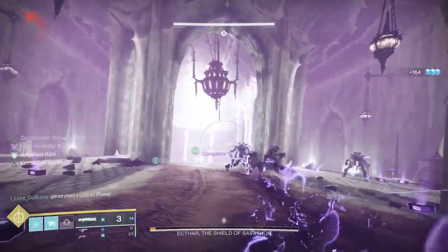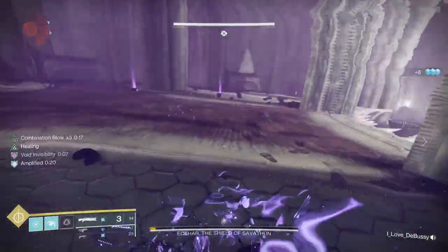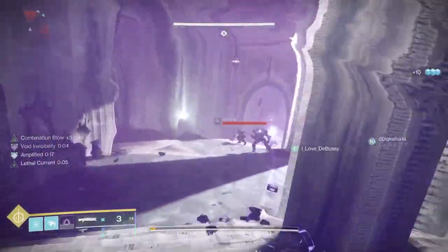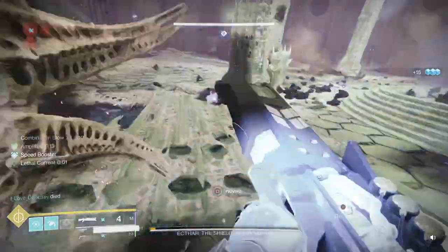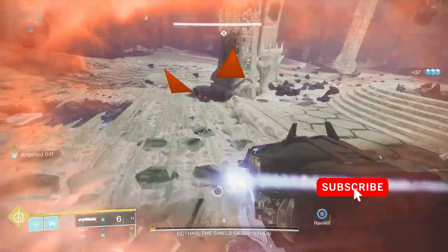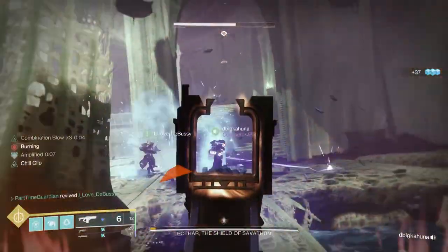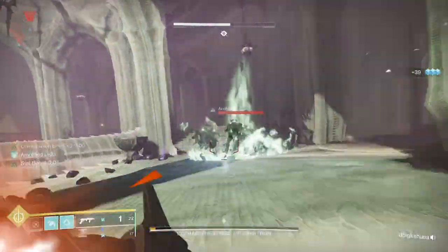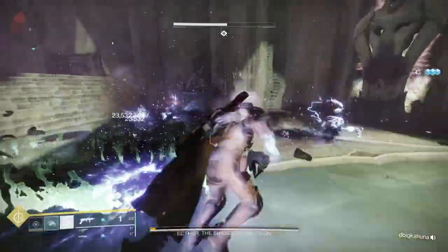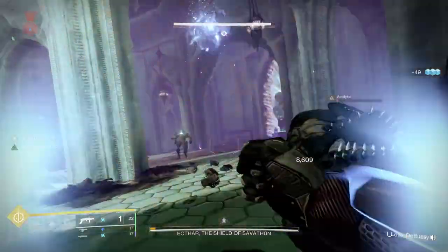In this encounter, you're going to build on some of the things you learned in the first encounter. There are really three roles. There's one person on Add Clear that's going to control the adds as much as possible, because it's very important. There's the Rune Runner, who's basically going to go underwater and tap runes that are called out to them. And then there is the Deep Sight and Symbols person, whose role is to use Deep Sight to find the symbols and call them out to the Rune Runner.